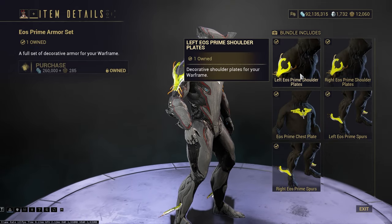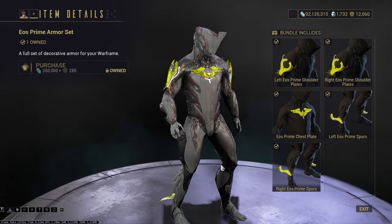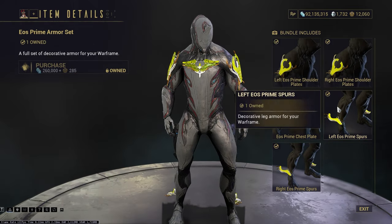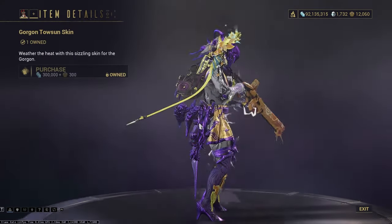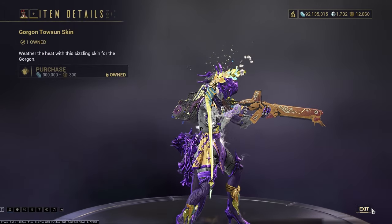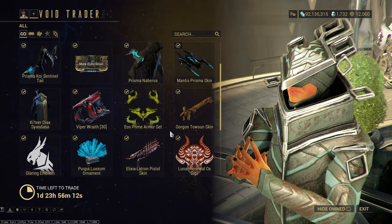The Eos Prime armor set - it looks like something. It's never really been a favorite of mine, but maybe you like it. I'd still pick it up of course - it's good to have extra armor sets. The Gorgon Tosin skin looks kind of bad, to be honest. Not a huge fan.